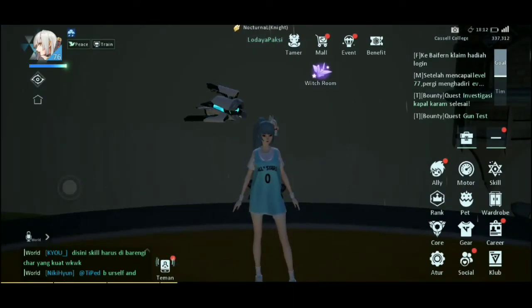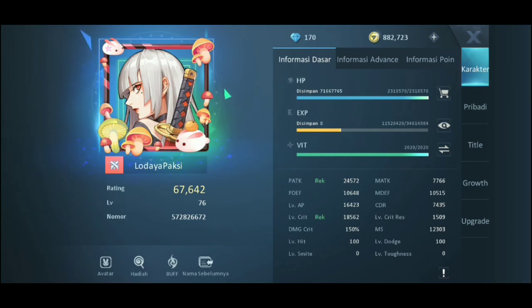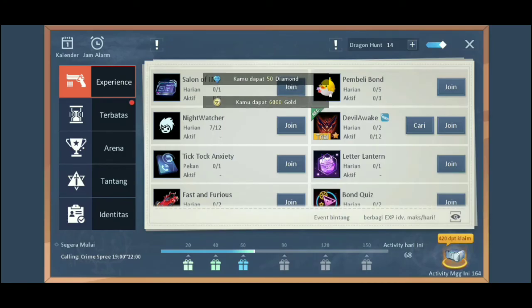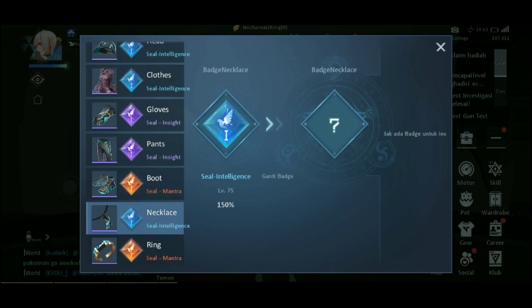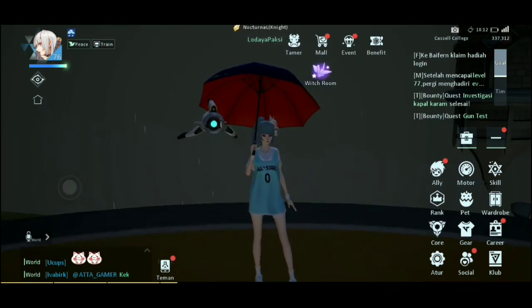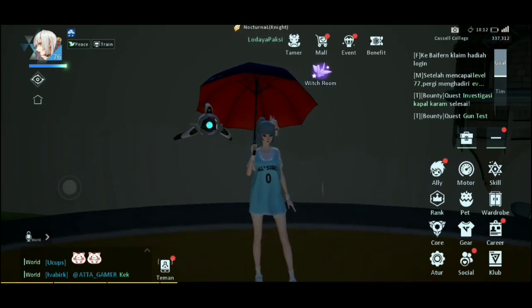Jadi itu 3 build skill yang biasa gue pake. Oh iya, ngomong-ngomong gue juga mau pamer stat yang ada di gue sekarang ini ya. Di level 76, rating itu 67k. Sebenernya gue bisa nambah sekitar 500 sampai 1k, caranya tinggal ambil harian nomor 3, masuk ke tas, pake ini — dan hasilnya boom, jadi level 76 rating 68k. Mungkin cukup sekian, kalau ada kurang ditambahin, kalau ada lebih dikembaliin. Sampai jumpa di next video, terima kasih!